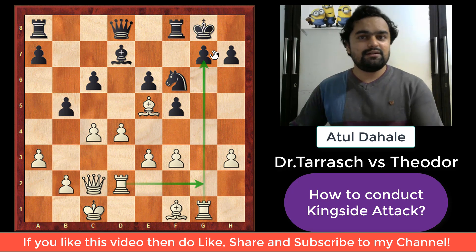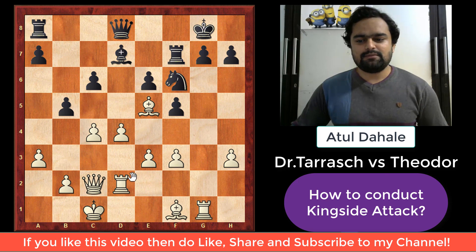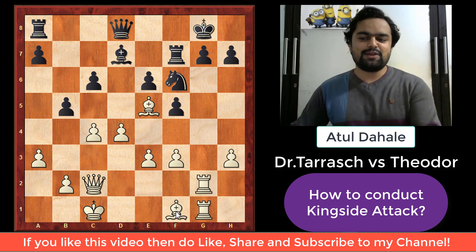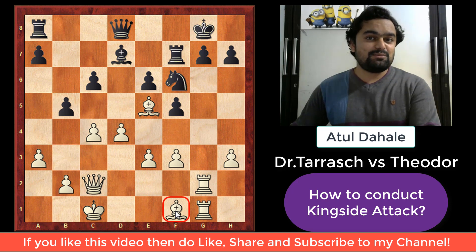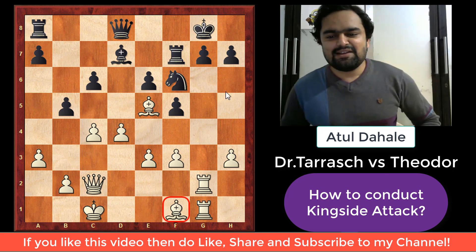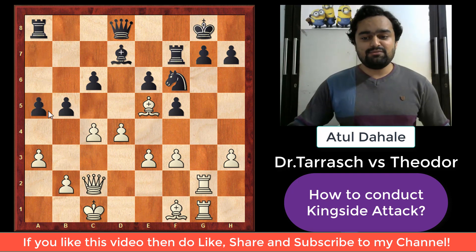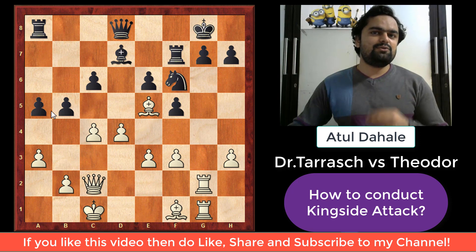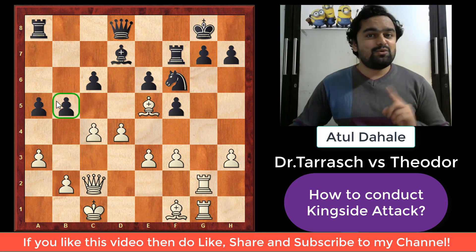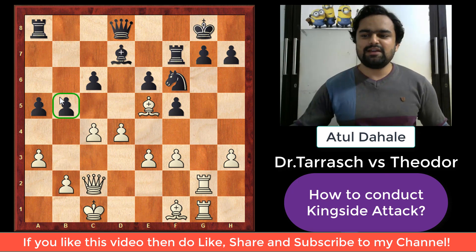With only one rook on g1, white cannot really create a full attack, so he plays rook to d2 with the idea of rook to g2, doubling the rooks on the g-file. Black plays rook to f7, and white brings the rook to g2. Black continues with his counterattack ideas and plays a5, desperately trying to make white do something on the queenside. But white is not going to do anything there — his complete focus is on the kingside.